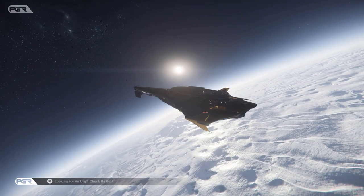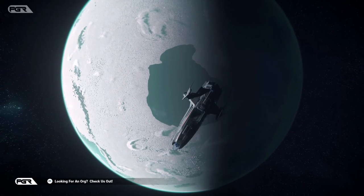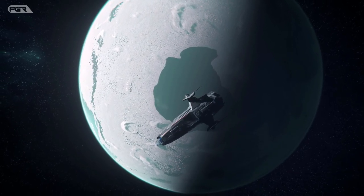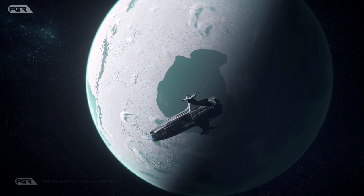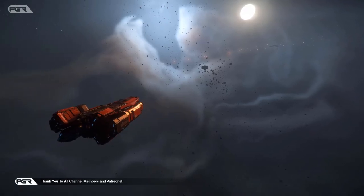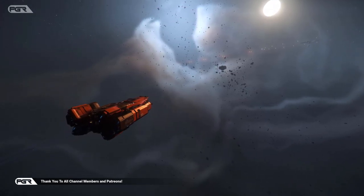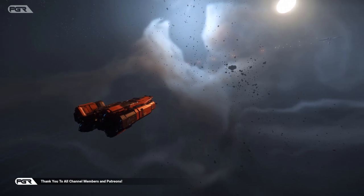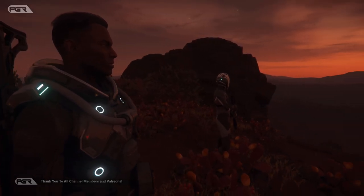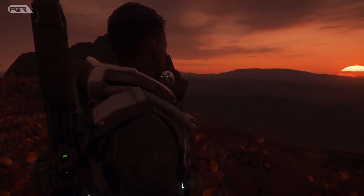There's some new information about the new variant for the RSI Scorpius — it's called the Scorpius Antares, and it is a really cool looking ship. It looks the same but it doesn't have the turret at the top; it has a slot in the middle in replacement of the turret for either a QED or an EMP, so there are two options you can install on the Scorpius.